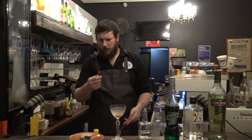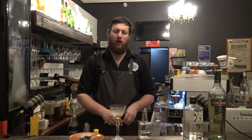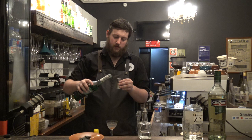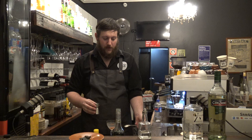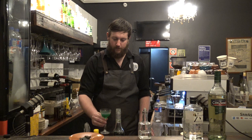Then it says to float a measure of hypermint extract. I could have done a bright green minty sugar syrup, but it just wouldn't have been what we were going for. This, on the other hand, is a very thick, syrupy, delicious creme de menthe. I'm going to go with a half shot — take the back of your bar spoon, using the edge, and pour it straight on. That's the first time I've managed to do that — that's exactly what you're looking for.